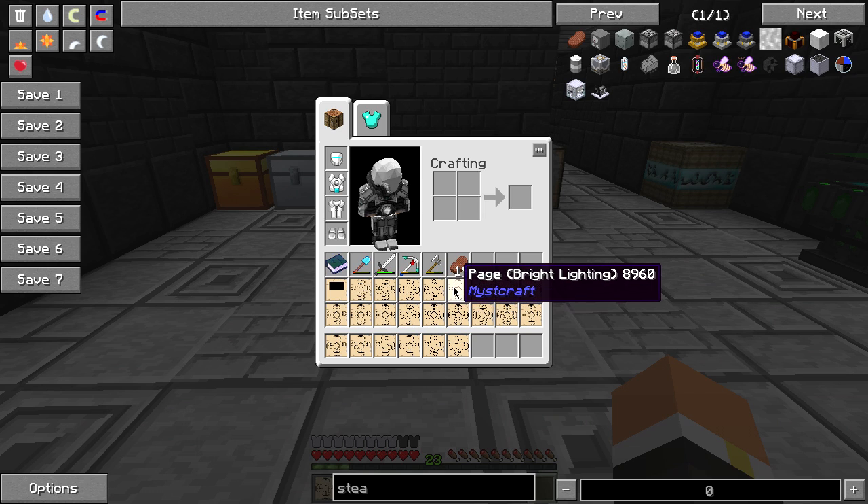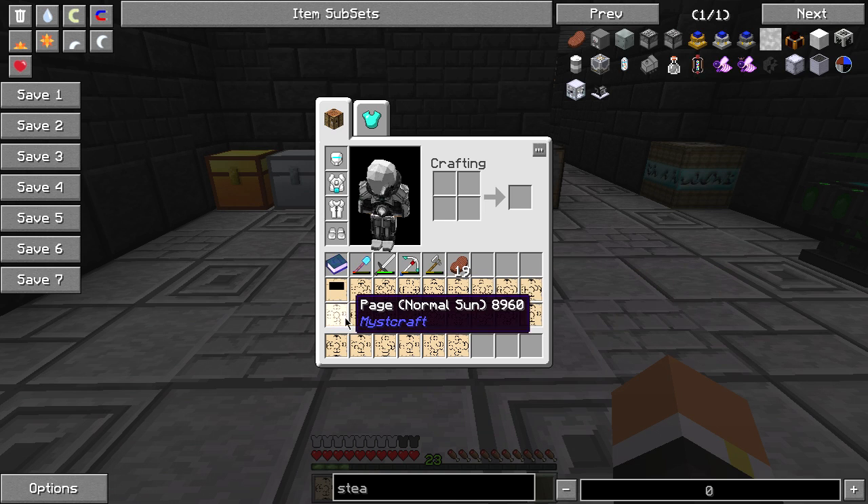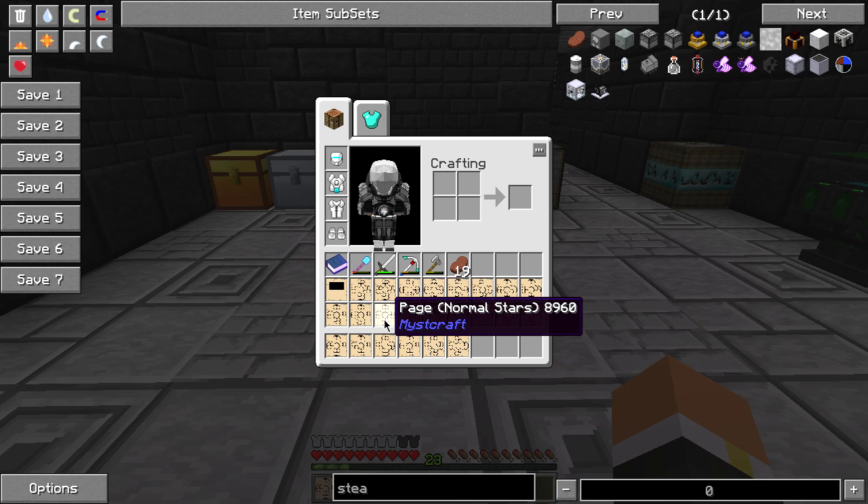Every other biome we have a flat world - so it's just flat, not normal generation. Bright lighting so it's really really bright. No weather, so no rain or snow. Zenith phase means noon, and zero length so it's going to stick at noon time. Then we have normal sun, normal moon, normal stars.